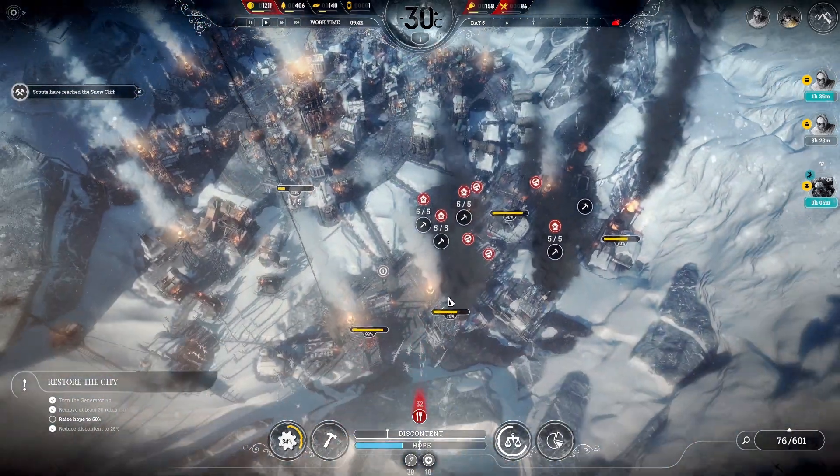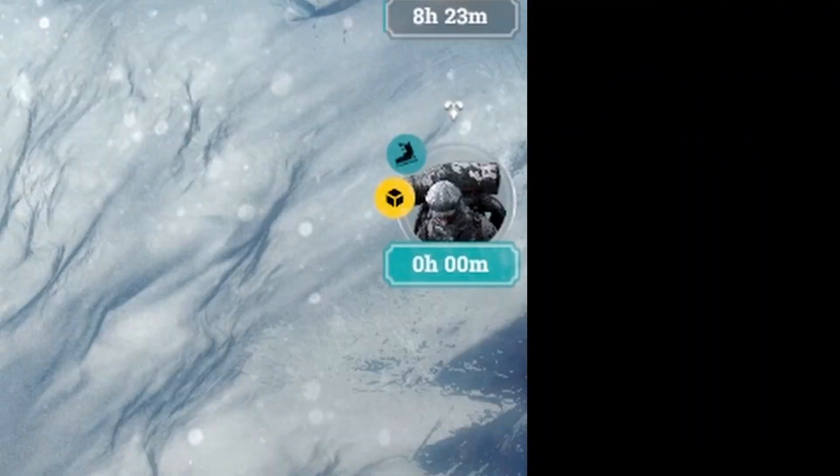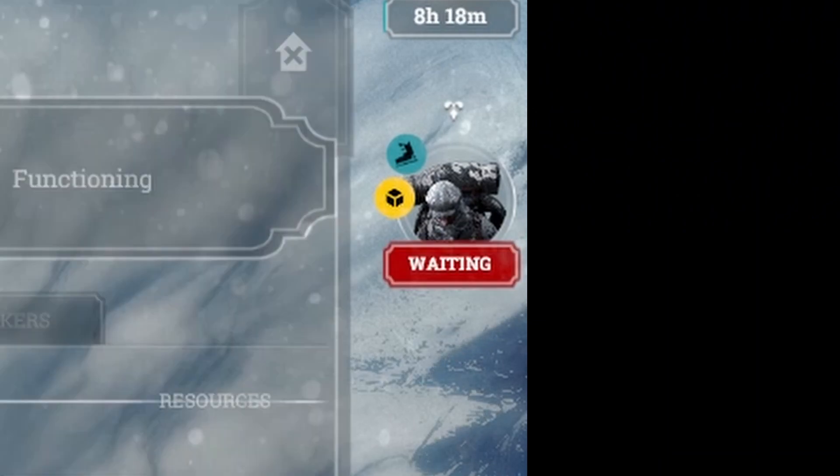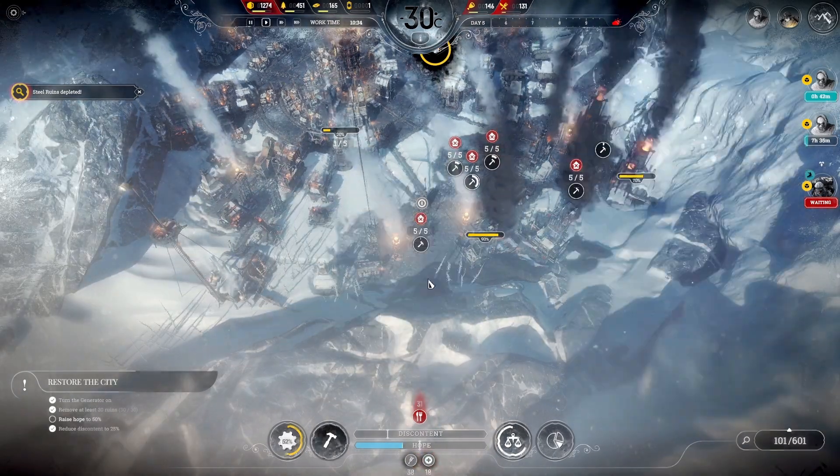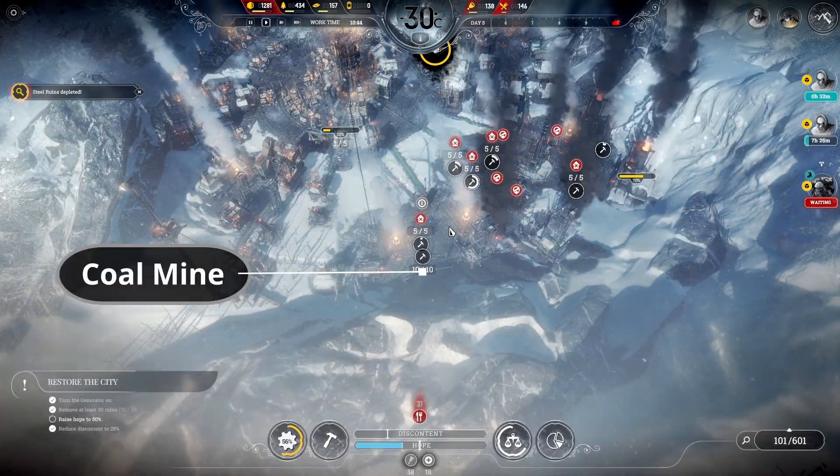In addition, our coal mines are doing so well that our outpost team is now waiting to drop off their shipment. We really need to build more storage facilities today as we start building the final coal mine.